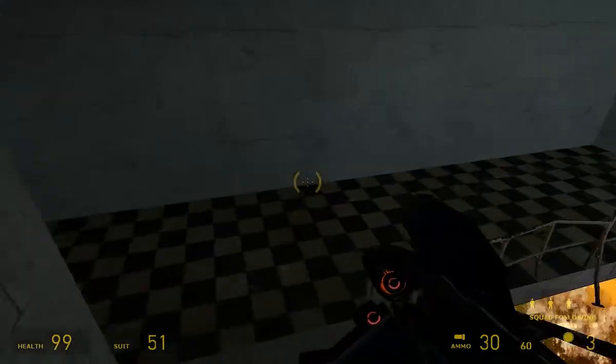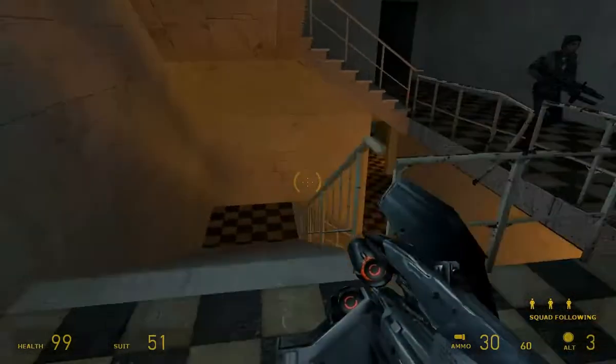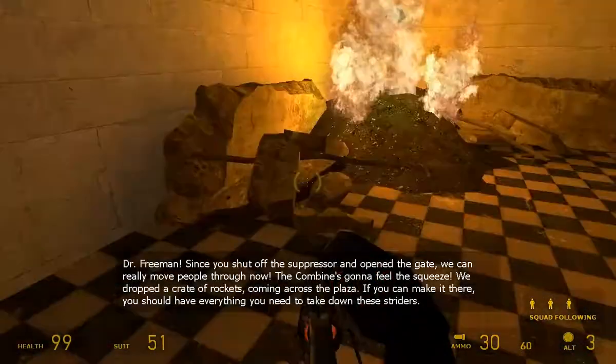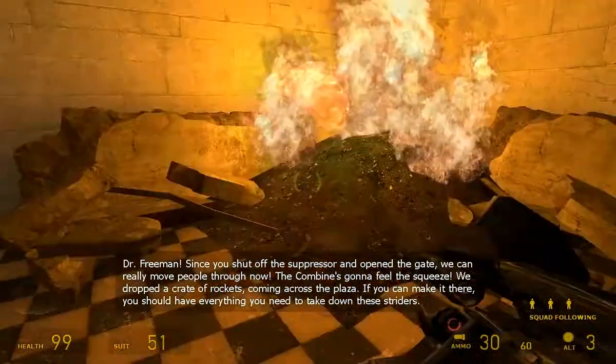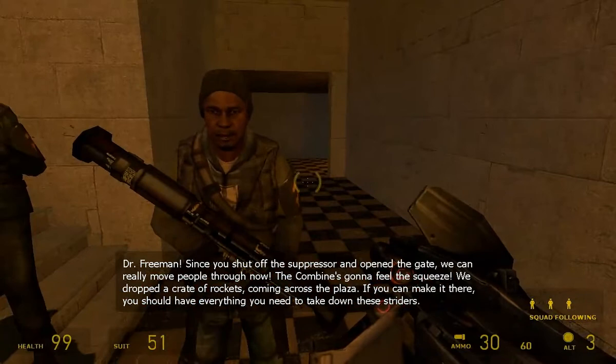Yeah, so this is... I mean, most of this game I've been talking on and off about how I couldn't figure out whether the environments actually made sense. Dr. Freeman, since you shut off the suppressor and over the gate, we could really move people through now. The Combine's gonna feel the squeeze.